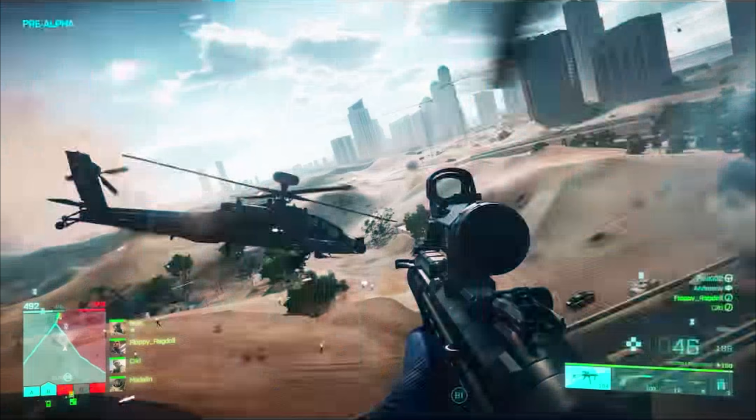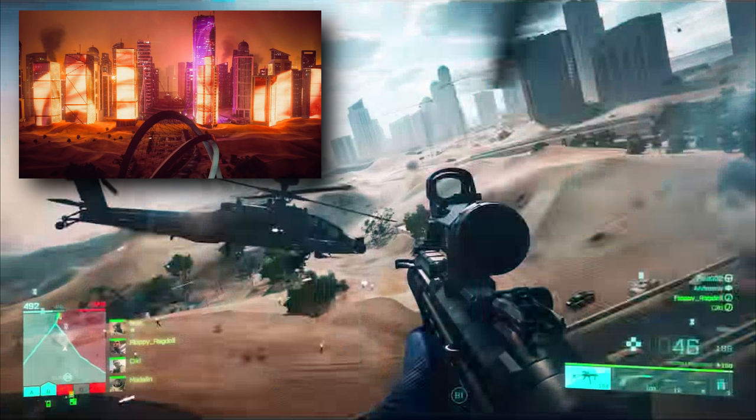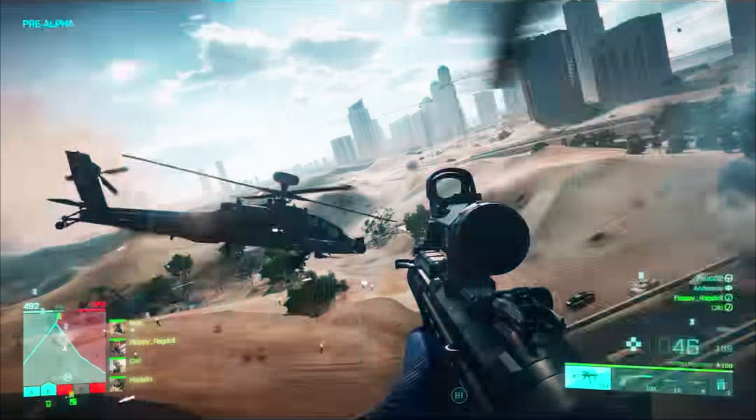Looking at the images from the teaser: the first snippet shows a soldier looking out the side of a helicopter at an Apache attack chopper flying past. This is the Hourglass map from the reveal trailer, but this time played during the day — no neon glow from the skyscrapers. We get a nice look at the soldier's weapon in first person. The profile doesn't reveal much immediately, but based on the weapon HUD in the bottom right it might be the LWRC SMG-45, with a long stick magazine, lightweight stock, a grip, a red dot on top, and a zoom optic underneath — a dual optic setup.